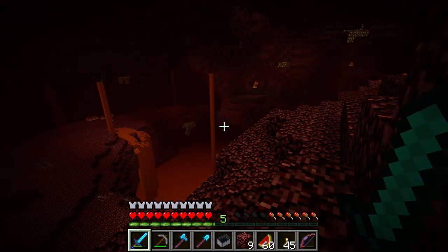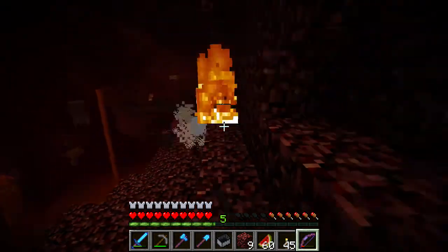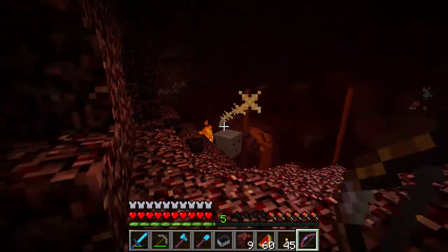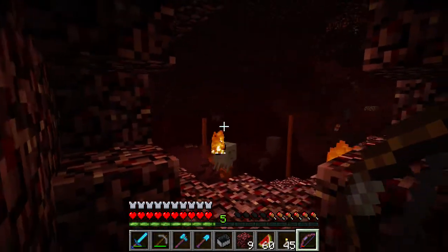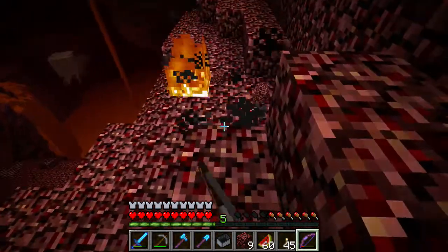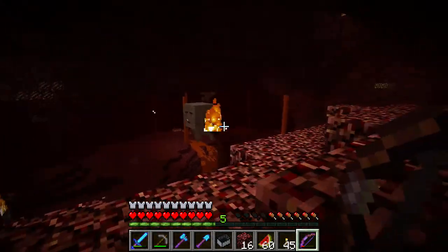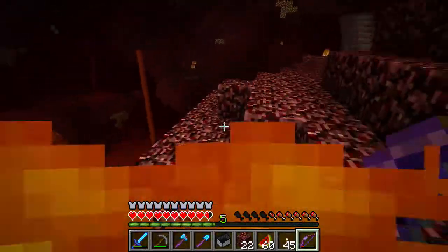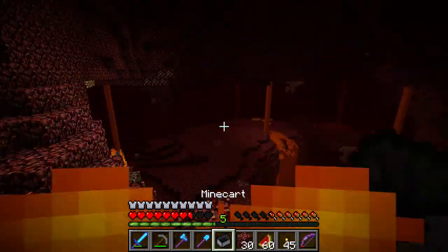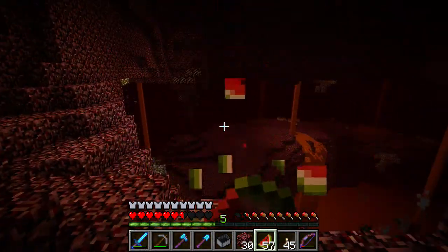I can see a ghast right there — he's gonna fire at me. Oh, that's coming right at me! You can actually — if you hit the fireball by punching or hitting your arrow onto it — send the projectile back and kill him with it, which is kind of nice. Their drops are called ghast tears and they're like the rarest item I know of. The problem is usually when you kill these guys they're over lava and the ghast tear just gets destroyed in the lava — it's kind of sucky.